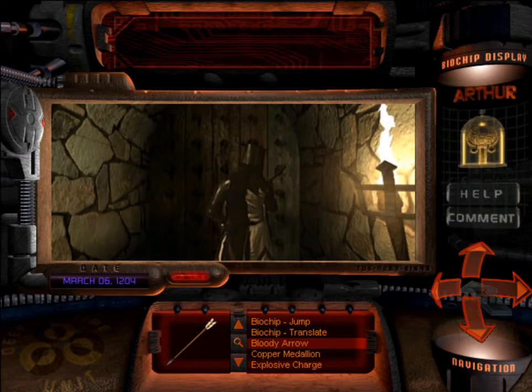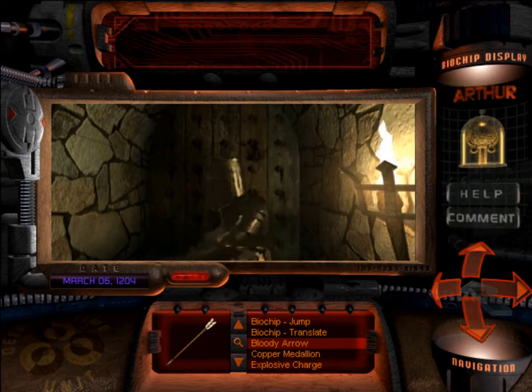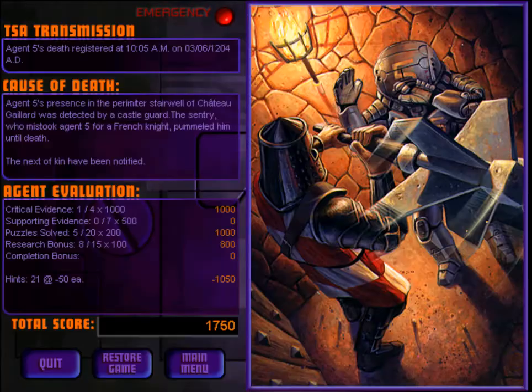But hey dude, what's up? Keep! No, I'm a traitor! We shall not flee now! Unfortunately, in his giant metal helmet bucket, I have no idea what he's saying half the time. Presence in the perimeter stairwell of Chateau Gaillard was detected by a castle guard — the sentry who mistook Agent 185 for a French knight. Arthur was right. The resulting encounter had been notified.